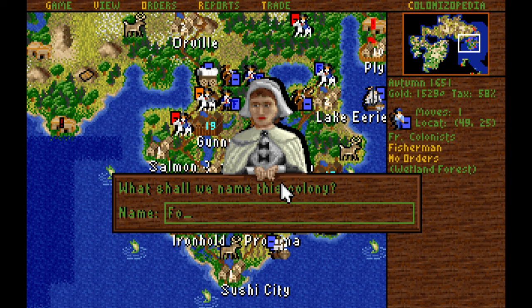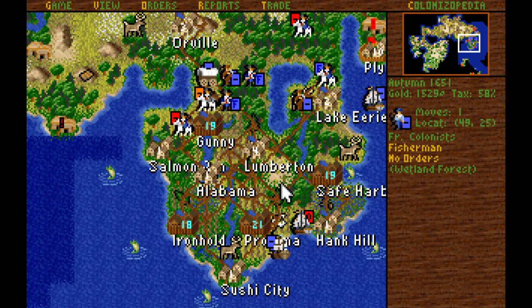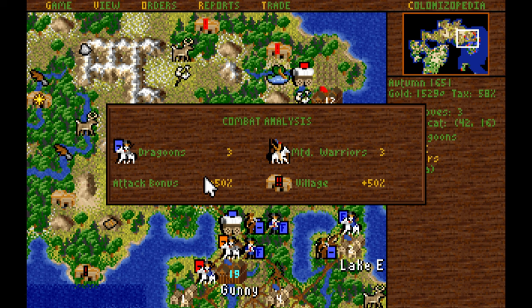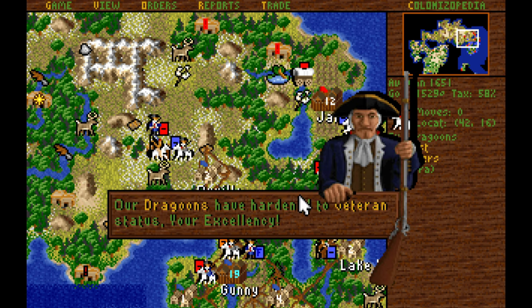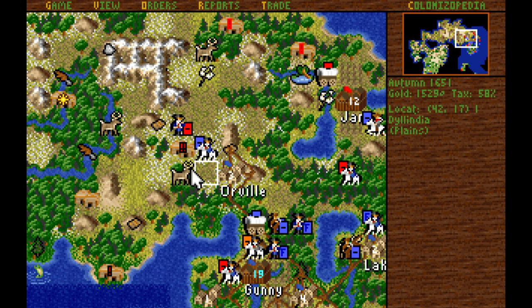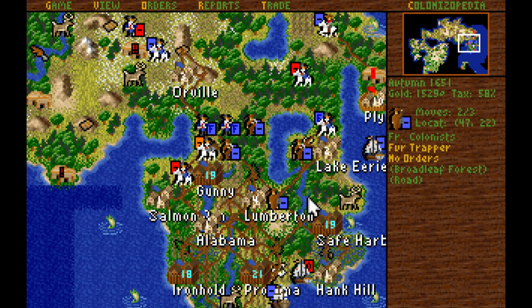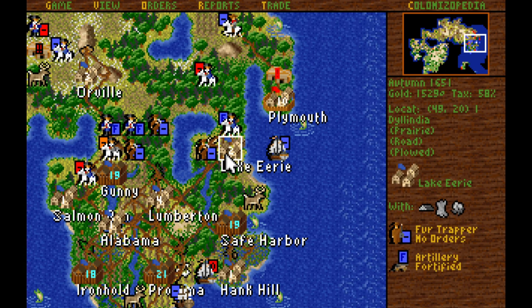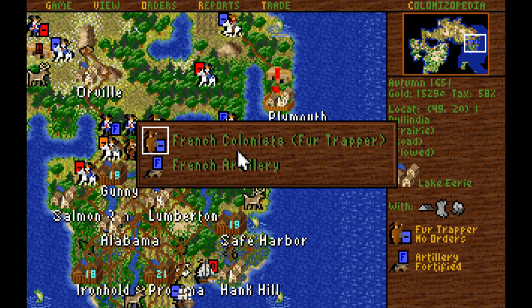The third fishing village — what shall we call it? Call it Hank Hill. We have some non-veteran dragoons to test against the village — a 50-50 shot, let's go. Very good indeed. The fur trappers, with nothing to do, are going to go over to Safe Harbor and produce some crosses. They might as well do something with their lives at the moment — we want to squeeze as much as we can out of all of our colonists.